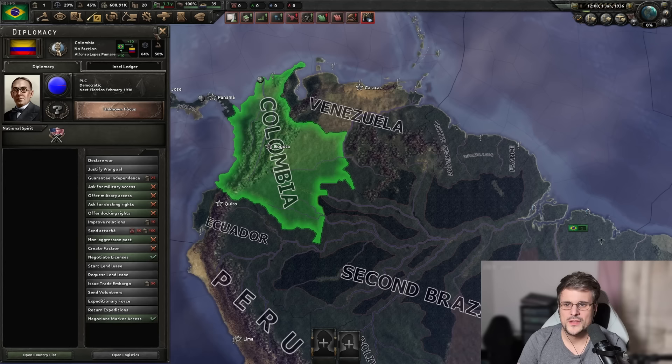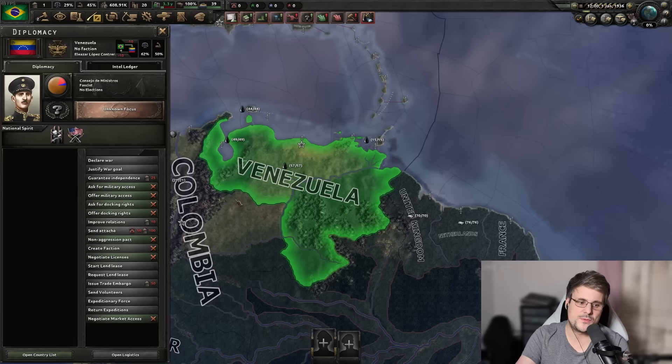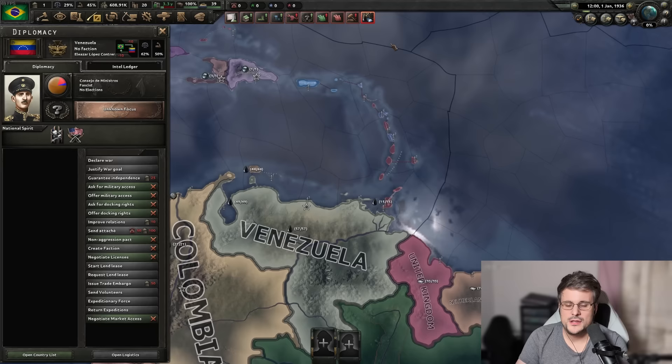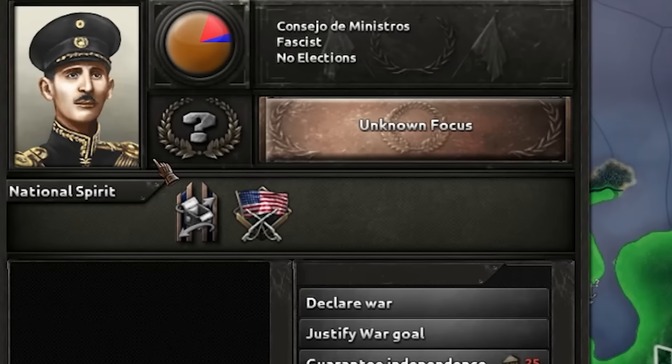Venezuela has something slightly new as well — a blockade mechanic. Venezuela has a lot of oil, and the Axis will definitely want some of that when the war kicks off. Now you have a way of blockading Venezuela. From a feature perspective, this is the only mechanic that feels completely different — I don't think there's been a focus or national spirit that's behaved in this manner. Modders in the comments, let us know if this is brand new or already part of the modding tools.